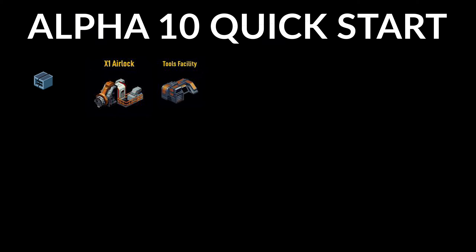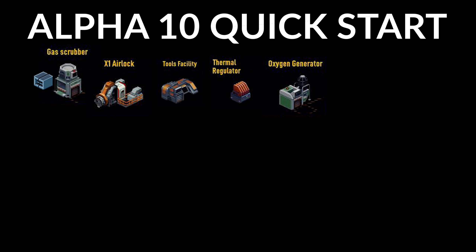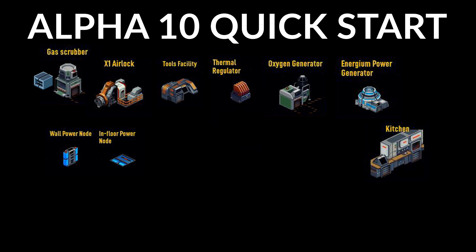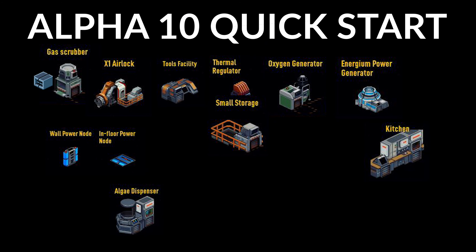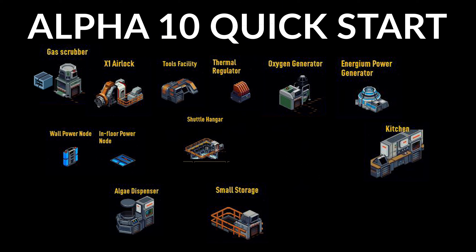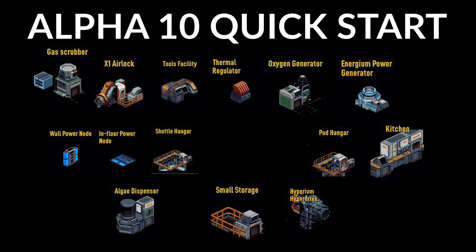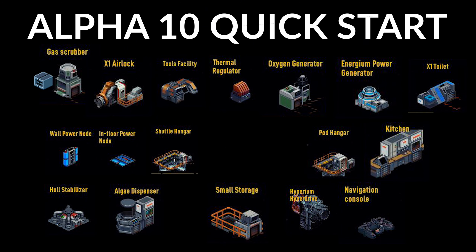To get a quick start in Alpha 10, you can follow the tool tips, but here's what you need to get out of the first sector: about 30 to 40 hull blocks for the ship's hull, an airlock, a tools facility, a thermal regulator, a gas scrubber, oxygen generator, an energium power generator, a wall or in-floor power node, a kitchen, an algae dispenser, small storage or large storage, a shuttle hanger, a pod hanger, a hyperium hyperdrive, a hole stabilizer, a navigation console, an x1 toilet, a research lab, and a bed or a few more.